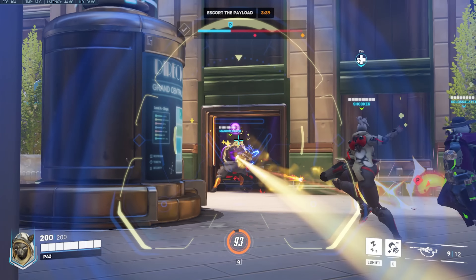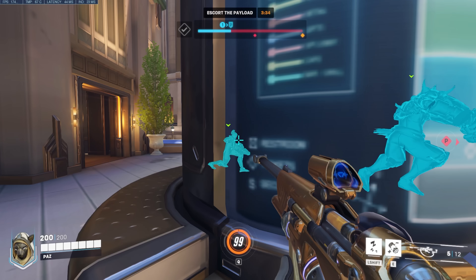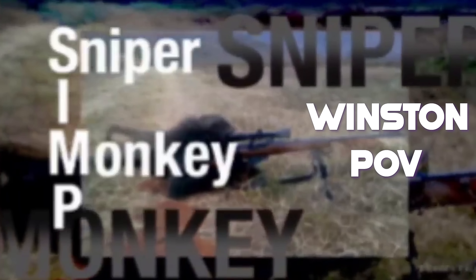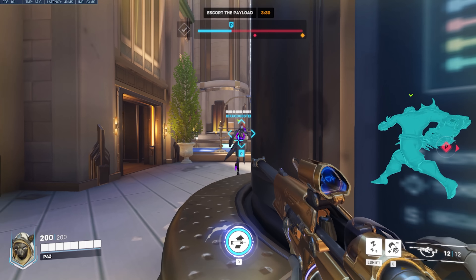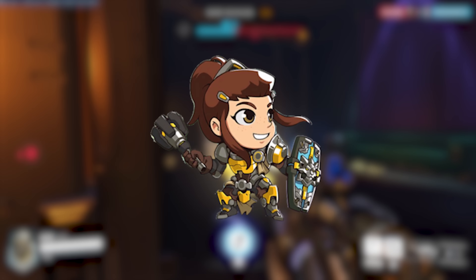Besides these two character reworks, there are a ton of small changes as well. For example, Zarya now has two bubbles instead of one, Winston is now a sniper monkey, Cassidy now has a homing grenade instead of a stun, and the one I know a lot of OGs will like — Brig doesn't have stun anymore.